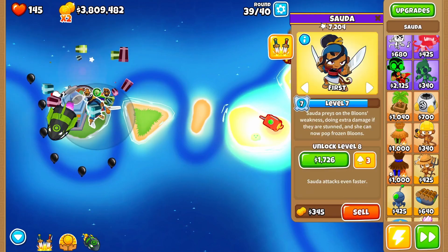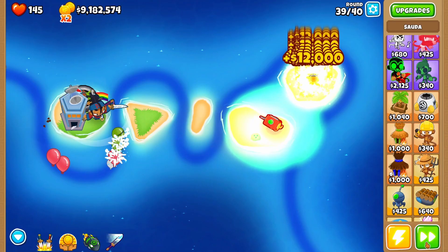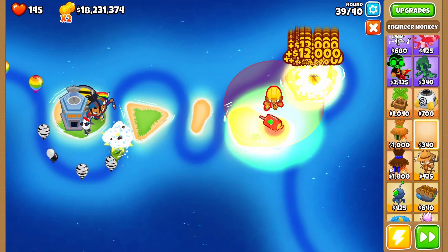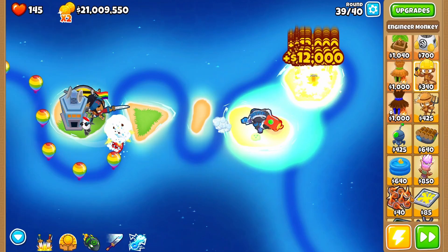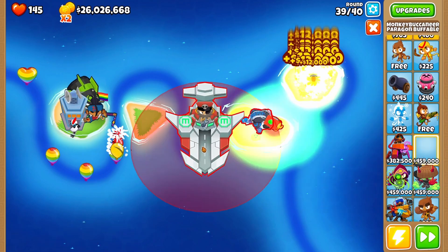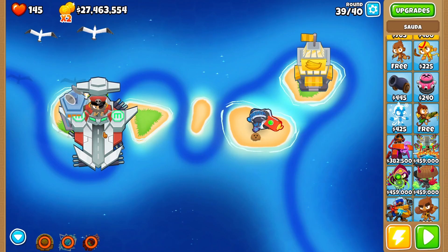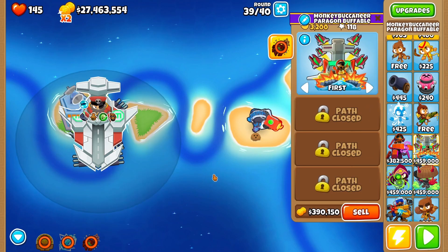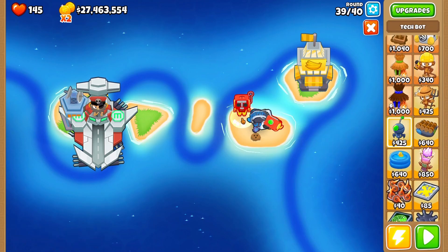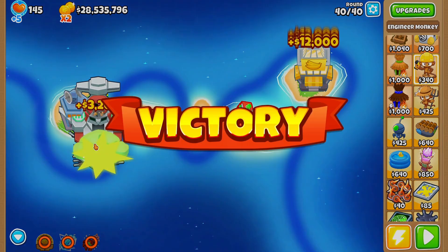Let's upgrade this just to make sure we win for now. We just need to beat this round. Let's put the engineer down now because I think it only ultra-boosts when a round is starting. And now let's put down the god himself — that is right, the Buccaneer Paragon, the god! Sell this, sell SAUDA. We can keep the monkey village because it's actually a buffable paragon, which normally is not the case. Let's put down another tech bot.